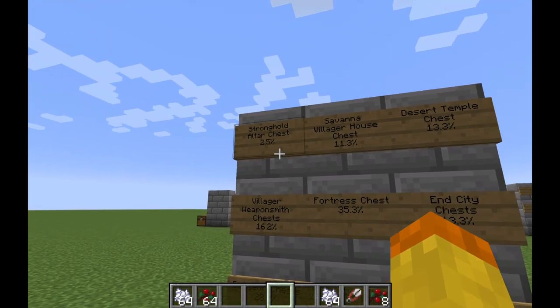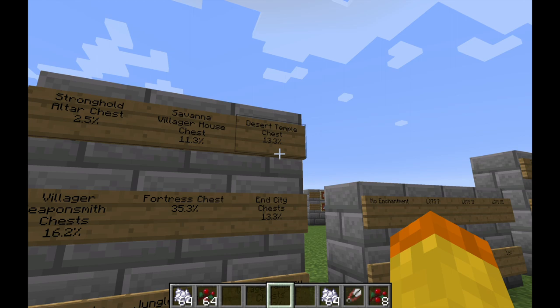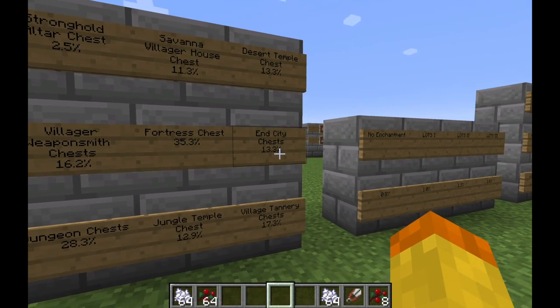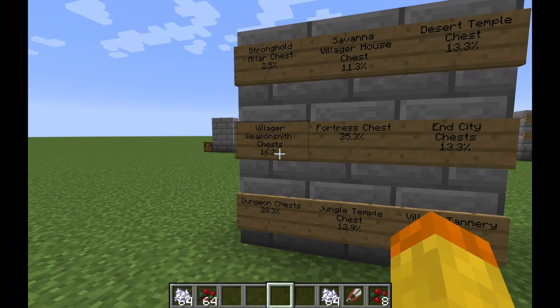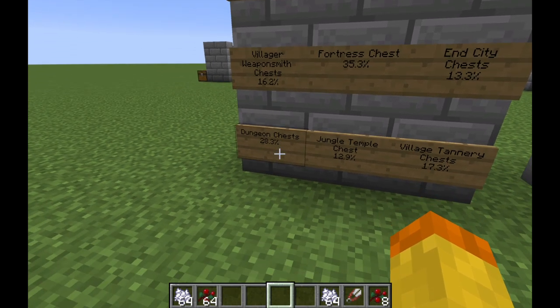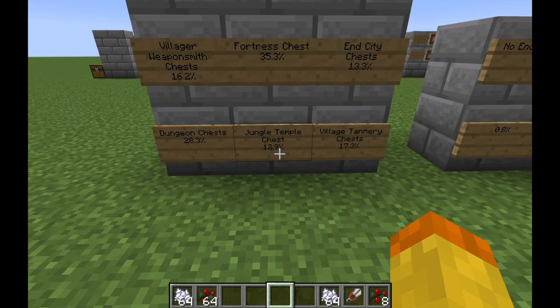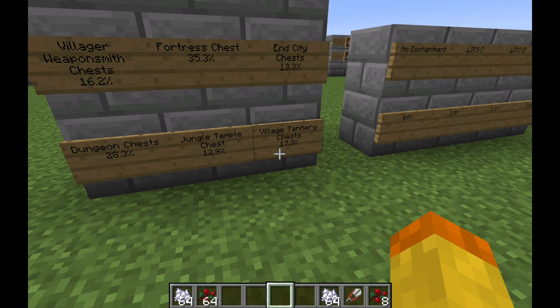A stronghold altar chest has a 2.5% chance of containing one. A savannah villager house chest will have 11.3%. Desert temple chest, 13.3%. End city chest, 13.3%. Fortress chest, 35.3%. Villager weapon chest, 16.2%. Dungeon chest, 28.3%. Dungeon temple chest, 12.9%. And village tannery chest, 17.3%.